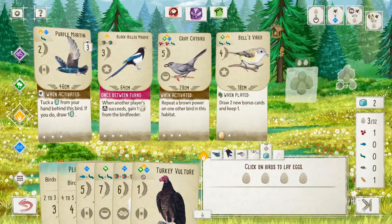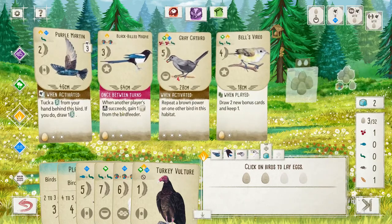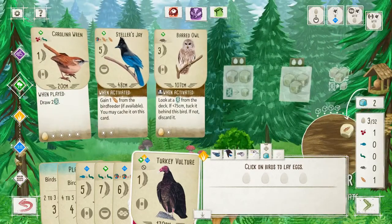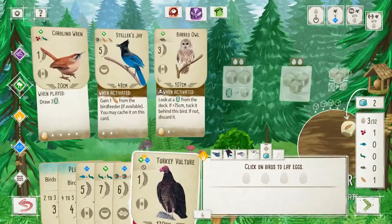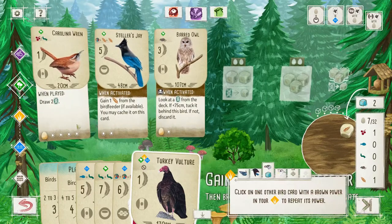We want to pepper eggs across the cavity nests — so we want one there, one there. Cavity nest: you get an egg, you get an egg. Any cavity nest here? Nope, no cavity nest here. That's fine.